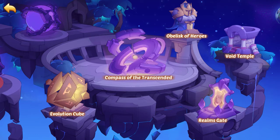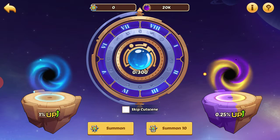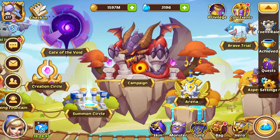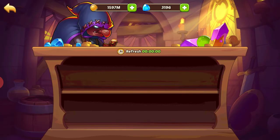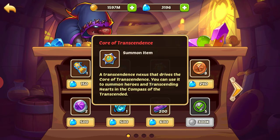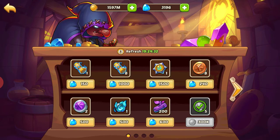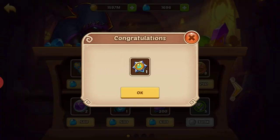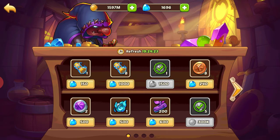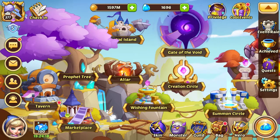The way you get the little shear tokens is through the Compass of the Transcended. If you go to your shop or marketplace, there's a new item you can buy — the Core of Transcendence for 1,500. You can buy one per day, so it's pretty expensive at 1,500 per day.